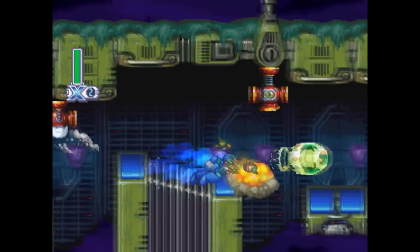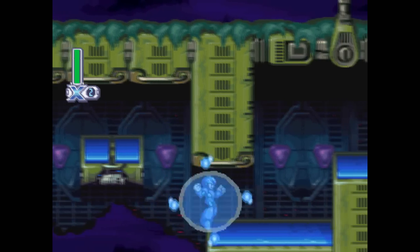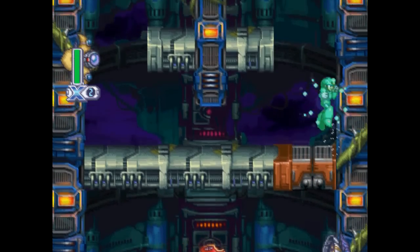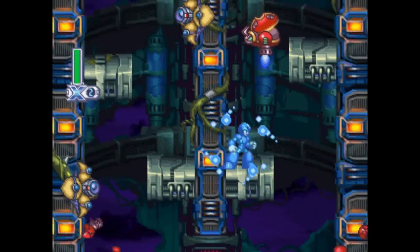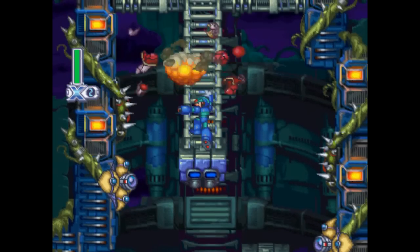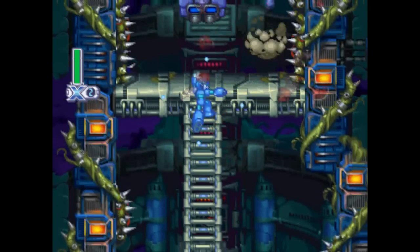This part and the big vertical climb coming bring to mind Boomer Kuwanger's stage or Sigma Fortress 1 in the original X game, because it's really just chock full of very uneven terrain, and the biggest issue isn't so much avoiding damage as it is finding the optimal way to dash through the thing.